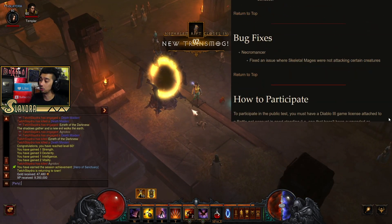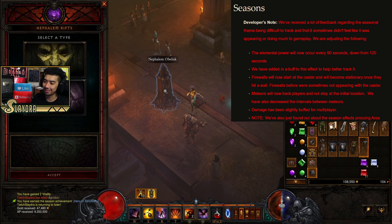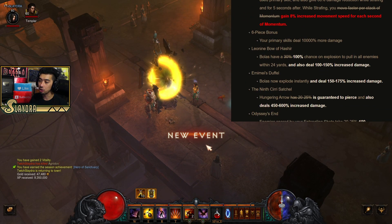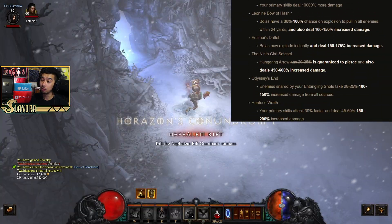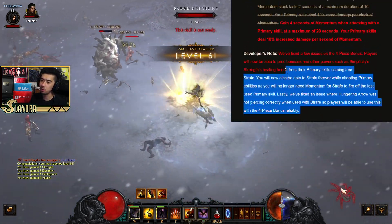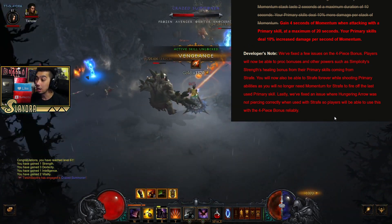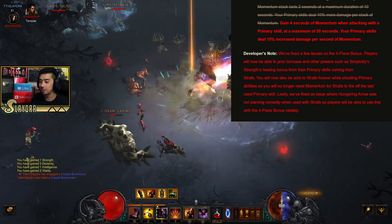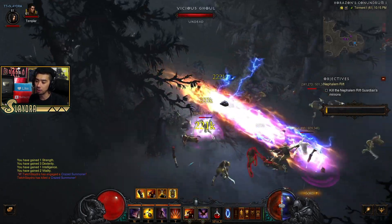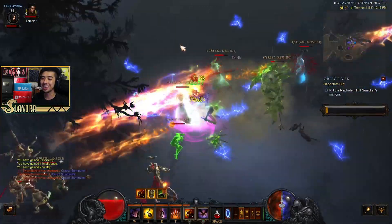Those are the changes with this PTR update. Relatively minor for Necromancer, but the Demon Hunter change is quite big - essentially double the damage from the stack changes, double the stacks, extra movement speed stacks, and everything now works properly with the different runes. Most importantly, we can hold down Strafe forever now, which a lot of people wanted. Let me know how you feel about these changes down below, and I'll get you some gameplay soon. Thanks for tuning in - have a good one!